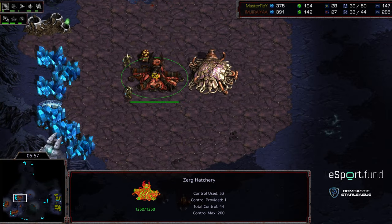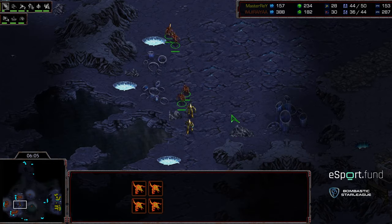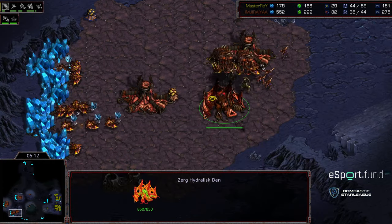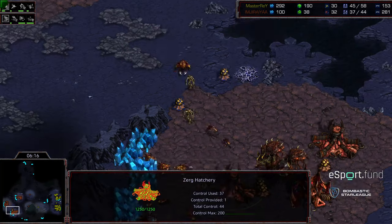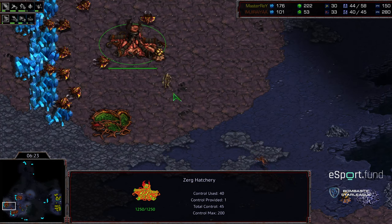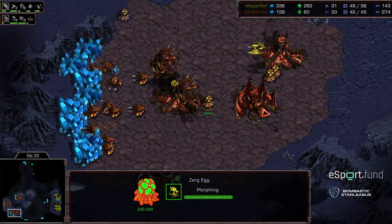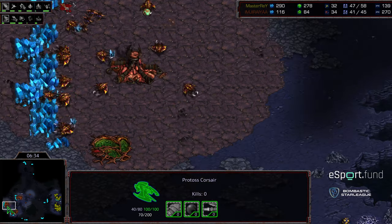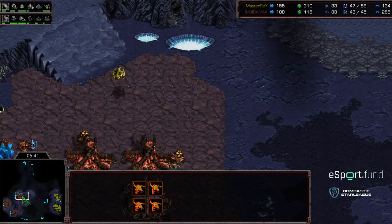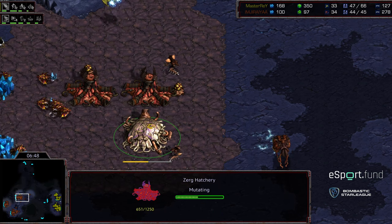Master Ray still has two zealots standing and might get some drones at the three o'clock base. More zerglings running forward to engage, but that's forcing a lot of larva to morph into zerglings rather than drones — although Jiraiya is still running a sizable bank. The hydral den is now up. Master Ray getting all sorts of scouting information. He can build a corsair if he wants but I'd honestly skip it. The corsair is still harassing the natural expansion, taking some damage — a drone died.